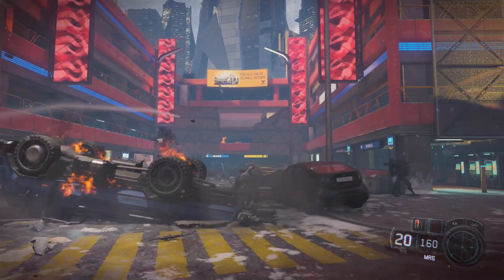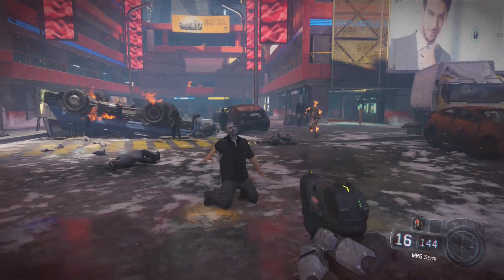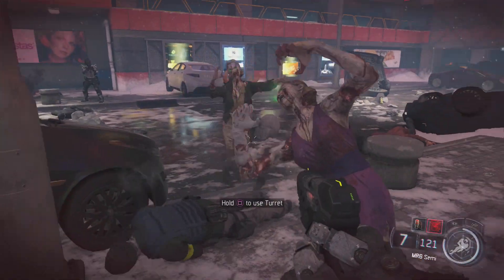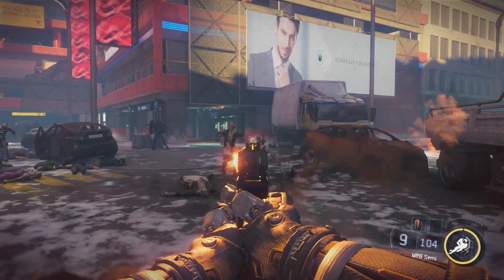Also found in the code alongside the island map is the spike launcher. We've seen this before — it appeared in a campaign mission and in Nightmares mode. It's a rocket launcher that shoots spikes; you fire the spike to wherever you want and blow it up manually with a switch. This could be returning as a weapon on this map.